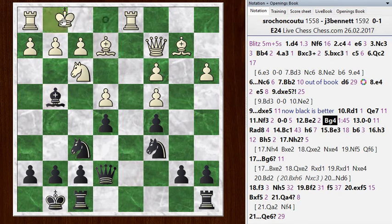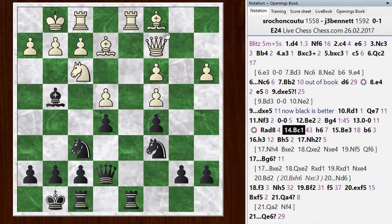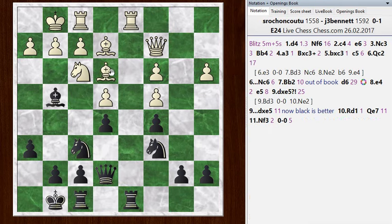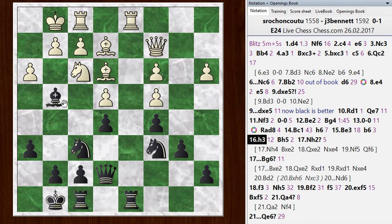I get my bishop out to g4 and he castles. After castling, I decide to contest the d5 square — the biggest potential advantage white has is control of d5. So rook d8. He goes bishop to c1, looking to reroute his bishop — it's not looking at anything on this diagonal but his own pieces. I go h6 to avoid the pin on my knight. He goes bishop e3, looking at my c-pawn, so I defend it. He plays h3, kicking my bishop — I drop back to h5. And through all of this, I've kept that advantage.